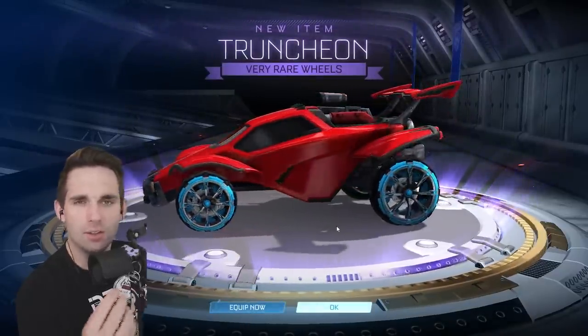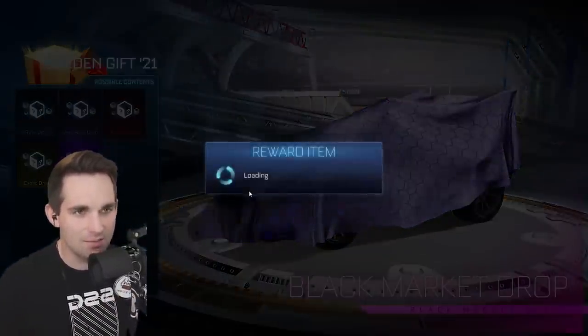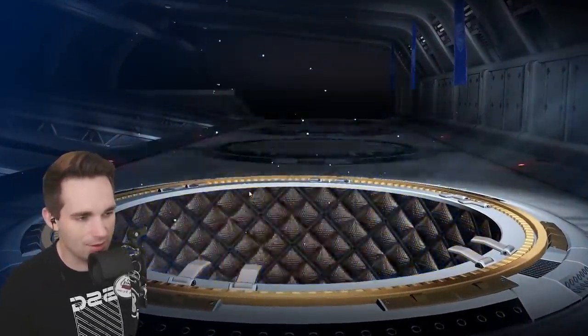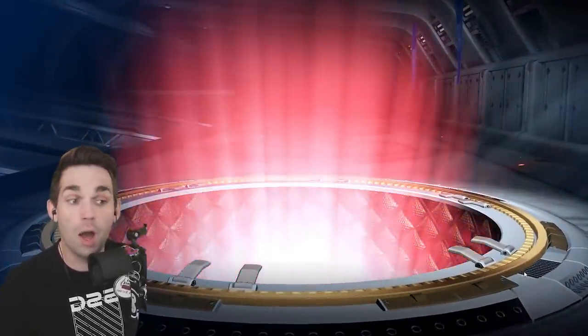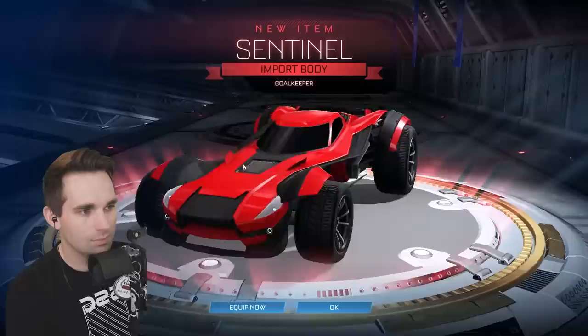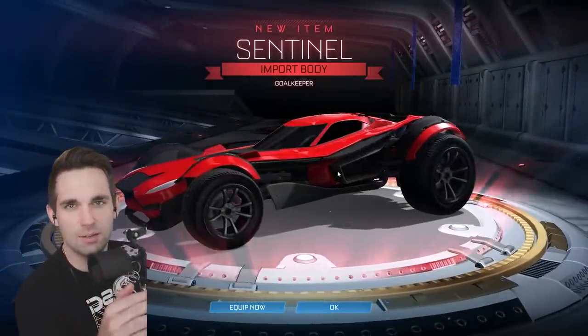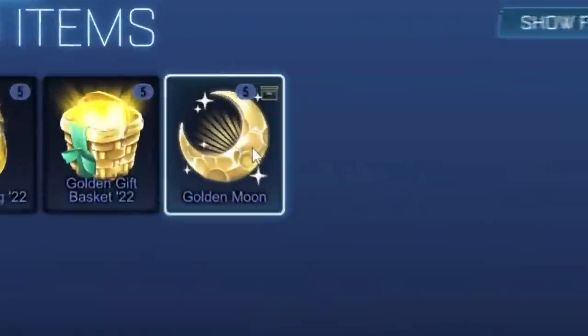The truncheons — also a common drop item, I don't trust it. We need one more certified banger item to see if this golden gift 21 is the best crate so far. Come on — an import, that's a good start. And the sentinel — respectable. This is one of the last cars they added to the game before they removed crates. I think this came out of the vindicator series, which I believe was the last crate.